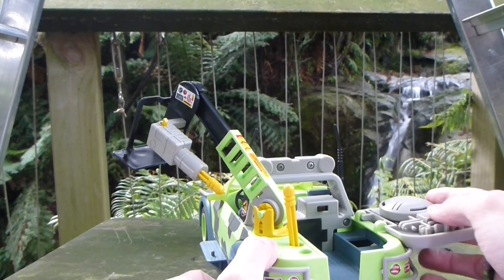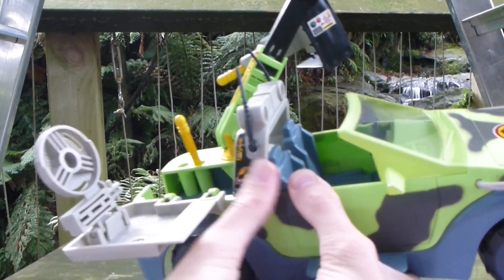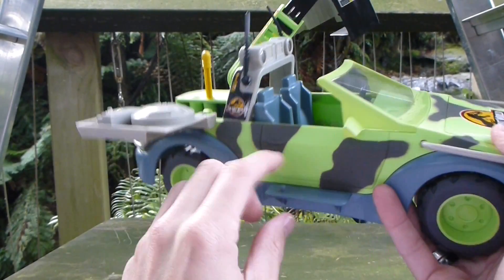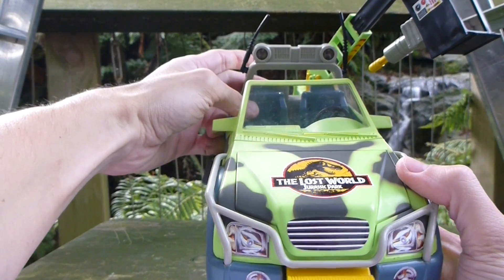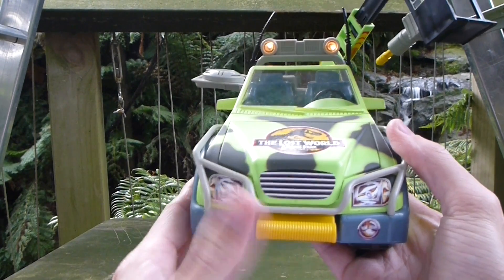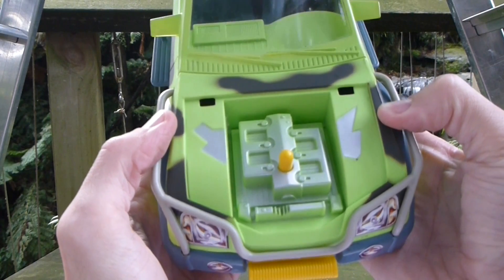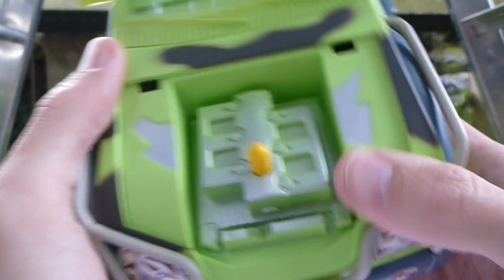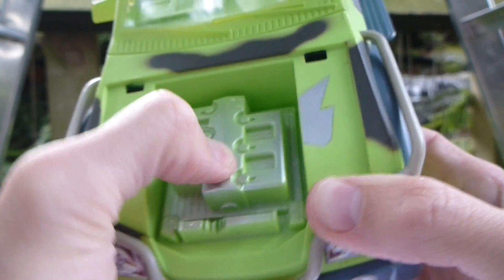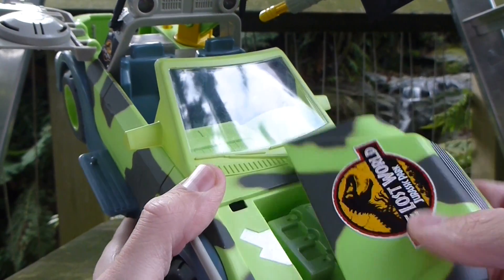This part opens up and turns into a satellite dish, for some reason. You can chuck your mates on the side here — you can fit a whole load of guys on this one actually. And what you've been waiting for: dino damage! You can get the dinosaur to whack into that and BOOM! The engine doesn't look as badly damaged or as cool as the original Jungle Explorer — you do have some teeth there, but it's lacking.